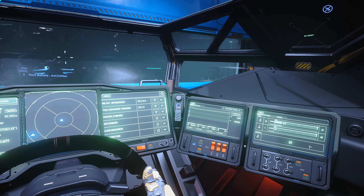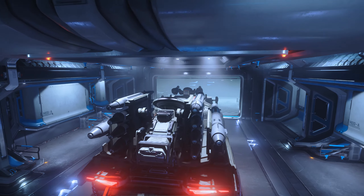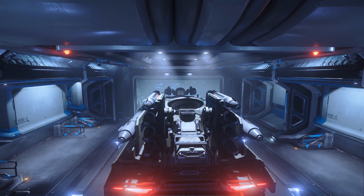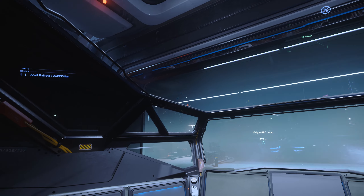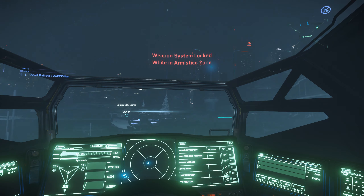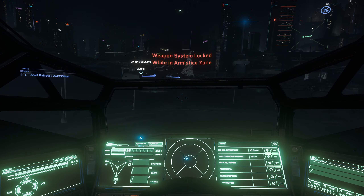So that's all I have for this video. Let me know your thoughts on ground vehicles in the comments and how you'd like to see CIG create a use case for them. It's hard to find a way to make them useful in a game where ships are already so capable, but I think it would be a shame if vehicles continued to collect dust like they do now. I hope you enjoyed this video — if you did, please leave a like and subscribe. Thanks for watching.